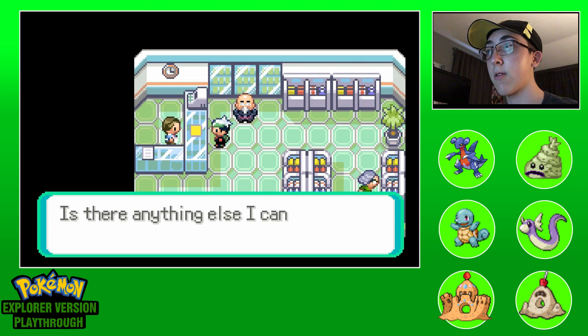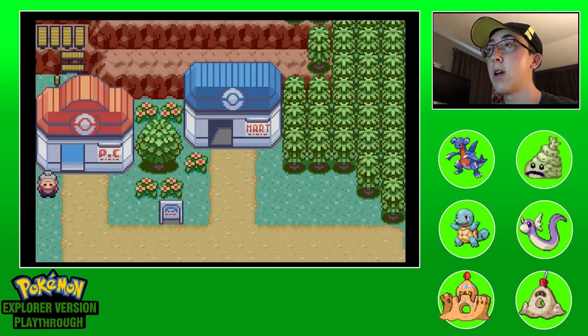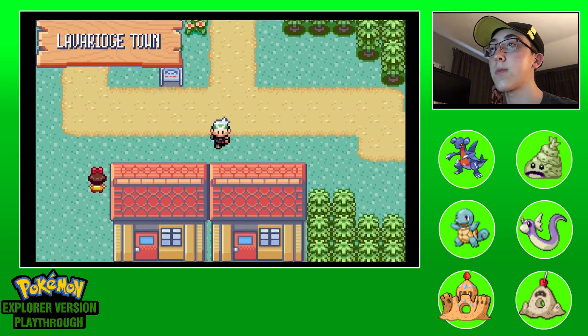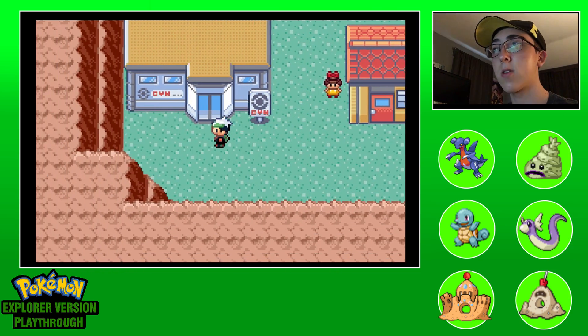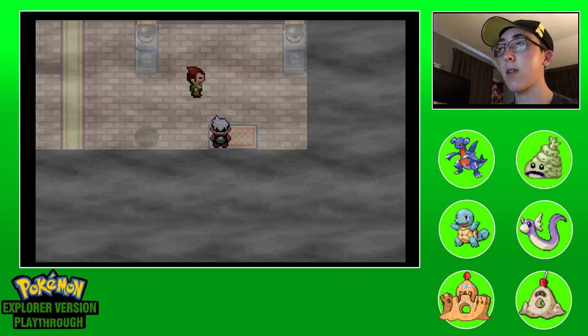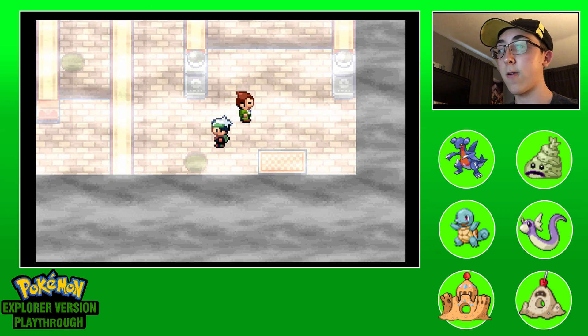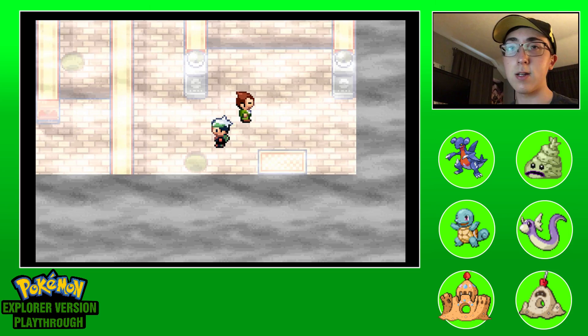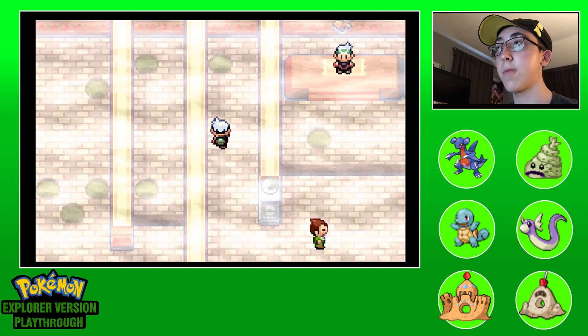I don't really need any of this right now. The main items are discounted in this game, which makes sense because a lot of this stuff shouldn't cost what it costs. It's ridiculous, especially when you hatch an egg and Pokeballs are created for free - it shouldn't cost a ton of money for that. But we will have to make it through this maze.